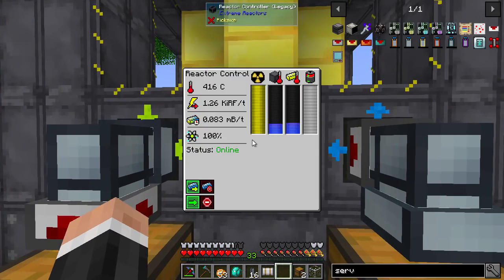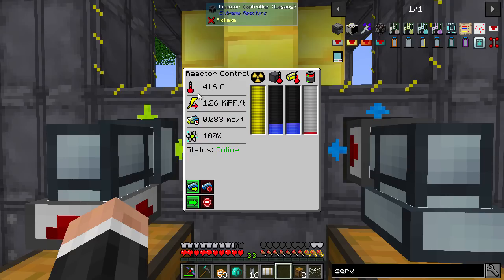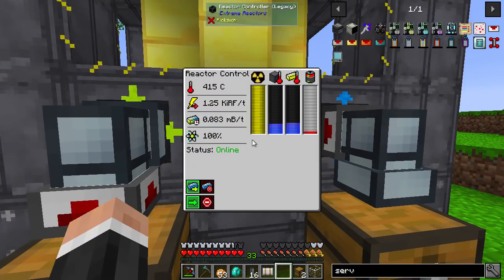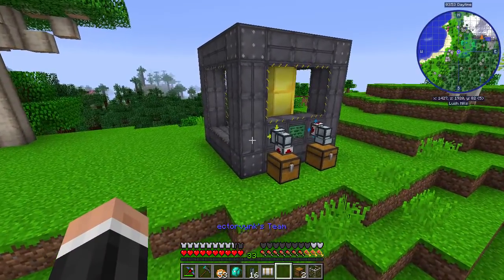We've not got any waste yet. And you can see this is 100% full, which is great — 1.2% depleted. You can see this is how you can mess around with everything. It is now filling up this buffer because my energy cell is basically full already. That's 2 million RF that it's just generated pretty much out of nothing. And this is still quite happily going — this is excellent. This is a brilliant little thing. It's a great mod. Very versatile.